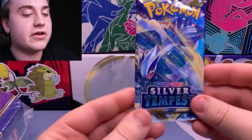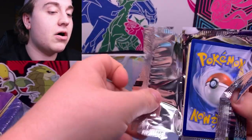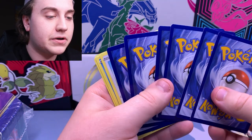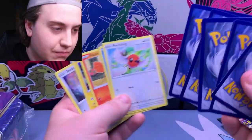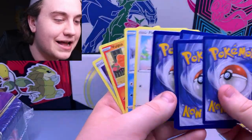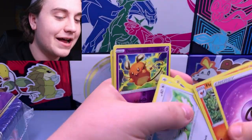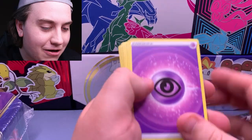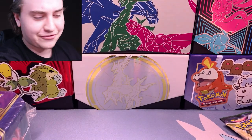Two Non-Holos to start. Into our last pack of Silver Tempest — Lugia on the front. Wait, hold on — one, two, three, four. The whole pack is screwed up. We got an error pack! Archeops has the holo, and Dene as a reverse holo, but yeah — half the pack was reversed, almost like it was trying to do the pack trick for us. This is kind of our first error pack on the channel, funny enough.